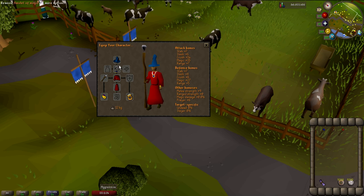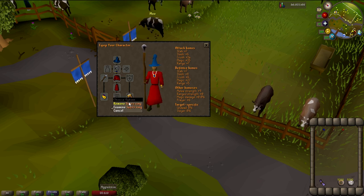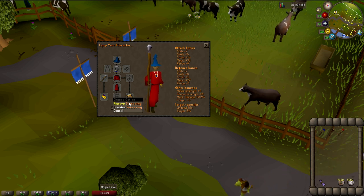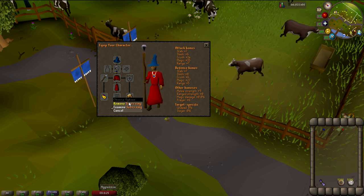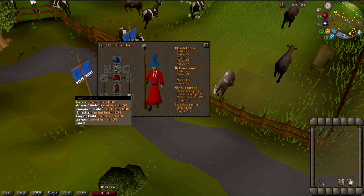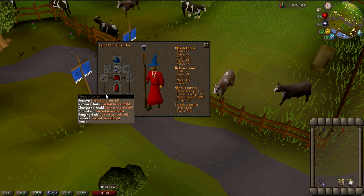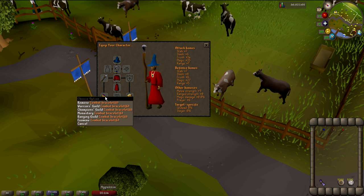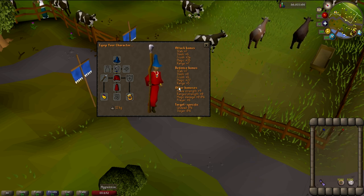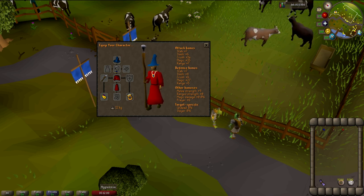You'll want to bring an amulet of magic. You could bring an amulet of glory or fury, but their attack bonuses are the exact same at +10 magic bonus, so the amulet of magic is just a cheap alternative. Bring Zamorak monk top and bottom, and a Seer's ring — the only ring that gives any magic bonus unless you have the new hydra ring, which requires 95 Slayer to obtain.